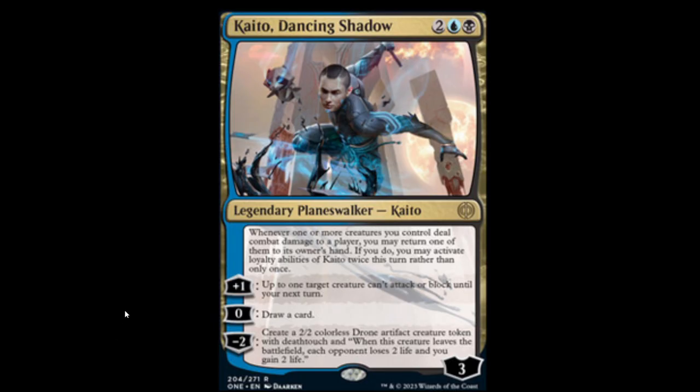The next one is a Planeswalker: Kato, the Dancing Shadow. He's a black, blue, and two Planeswalker. It says: whenever one or more creatures you control deal combat damage to a player, you may return one of those to your hand — if you do, you may activate loyalty abilities of Kato twice this turn rather than only once. That's really cool, especially since this is going to be out during a time when Ninjutsu is a thing. It may breathe some life into some of those Ninjutsu decks that aren't really performing anymore.